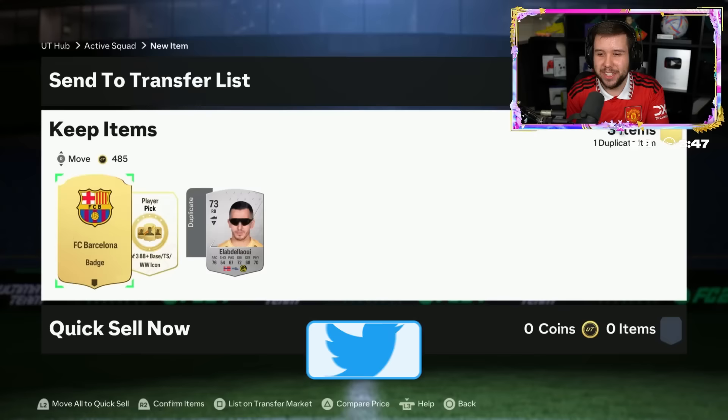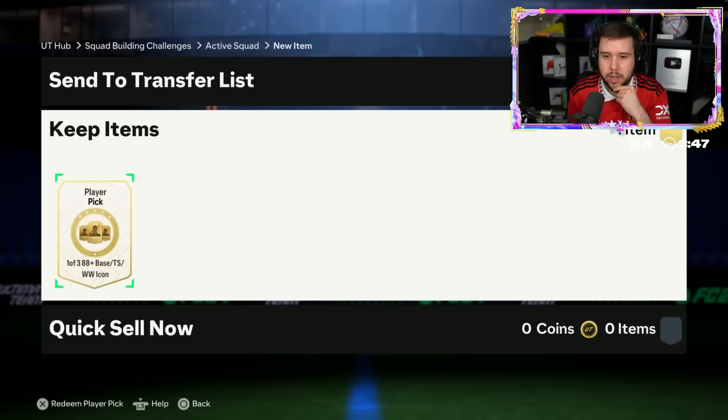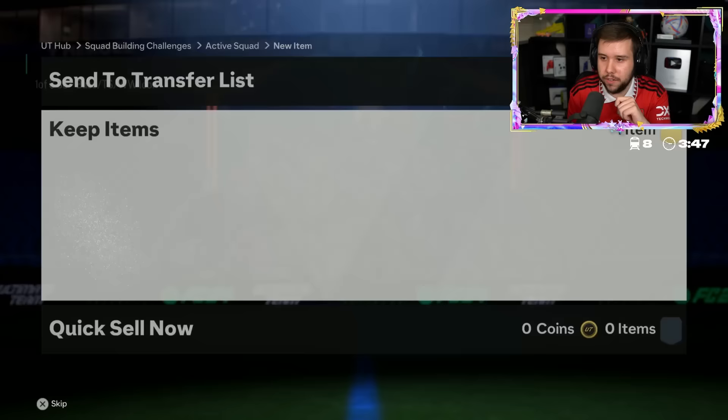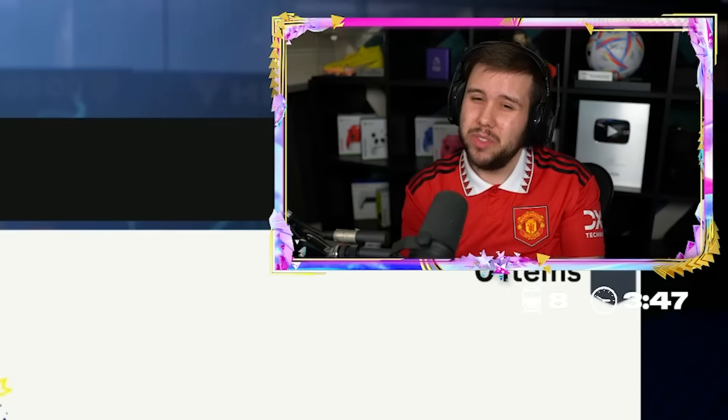Wait, the Barca badge is getting quick-sold - and look who he's got next to the icon player pick. Good luck - no, no, and no. Van Nistelrooy, Raquel, Rush - that's an L as well. Let's see what Aqua gets - no, Cantona base card, and the other one's Haji base. Cantona in my opinion is a small L - if it was the thunderstruck card, obviously that would be a dub.